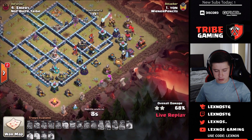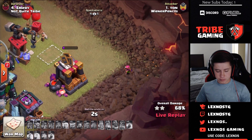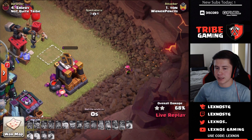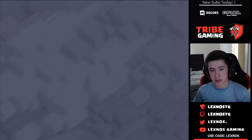Ten seconds on the clock — can the wizards pick up a few more buildings? The archer might get one down in time, but he's not going to get to 69%. He ends at 68% — nice try from Yon, but that entry was really baited. Nice defense from Emory.